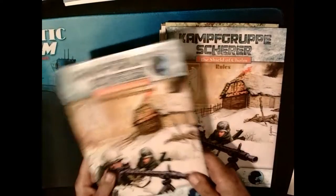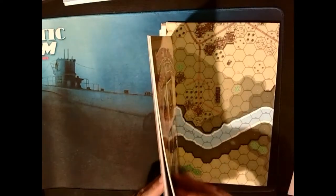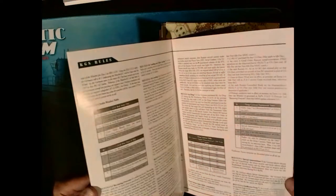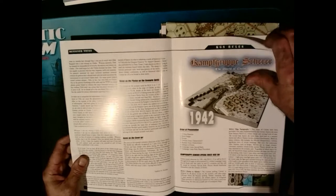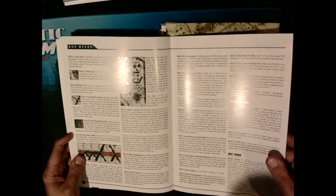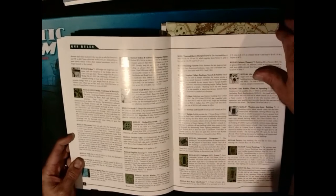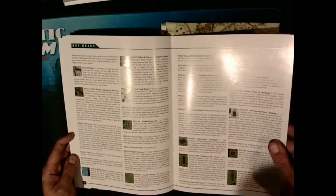The rule book is 32 pages and it deals with all the rules you'll need for the scenarios and all the rules you'll need for the campaign games, including some things that are extremely unique — I haven't seen them anywhere except in the Camp Group Sheer modules.